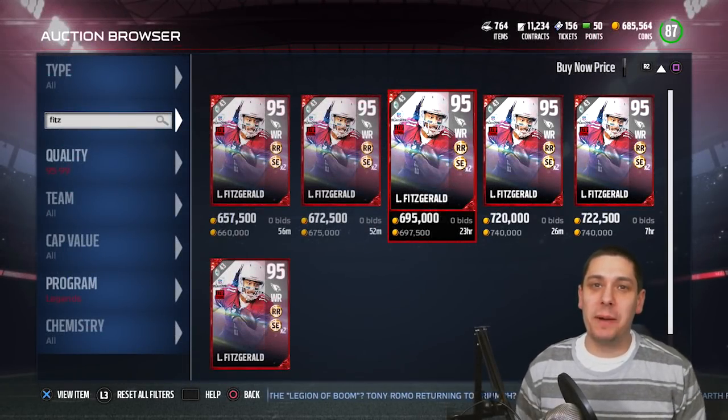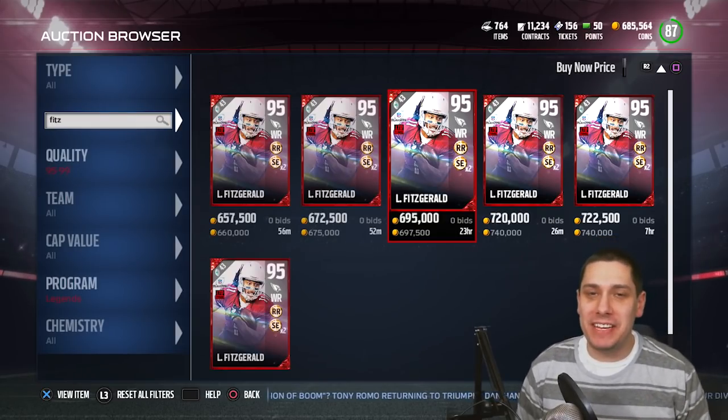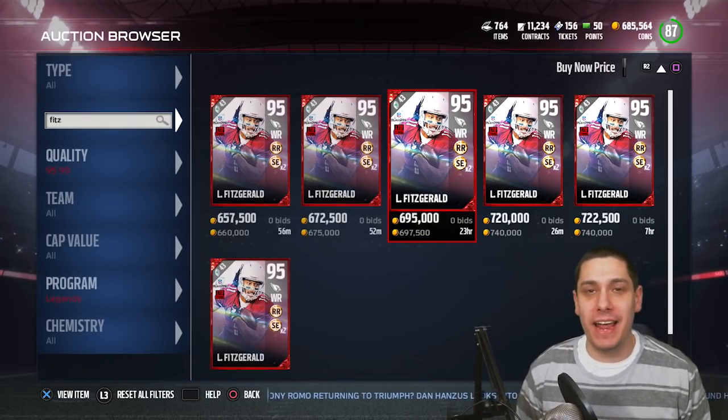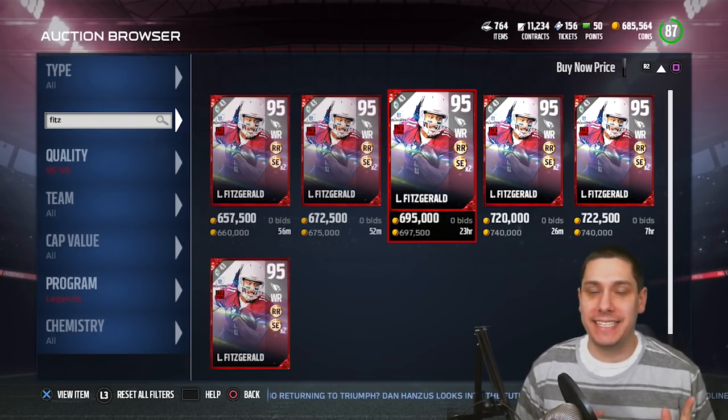Hey, what is going on guys? CLICKWID here back again with another Madden 17 Ultimate Team video. Today we are going to be opening up some packs trying to get the new Larry Fitzgerald and Sam Shields cards.